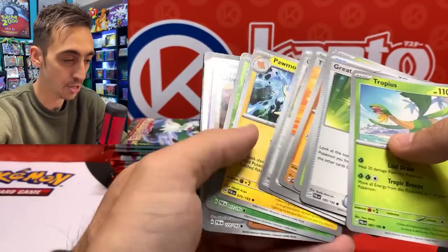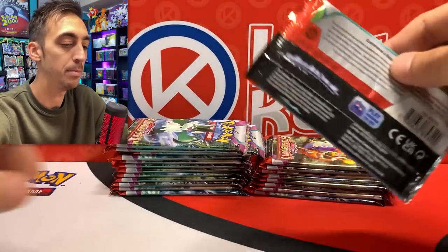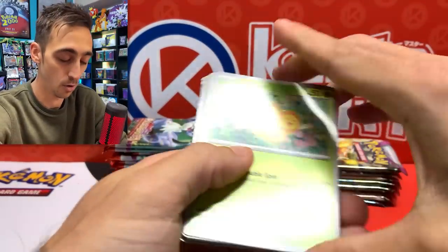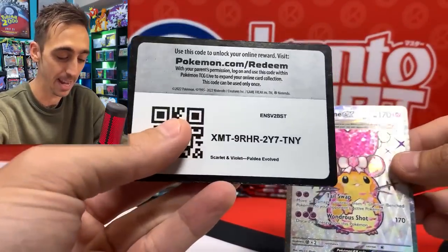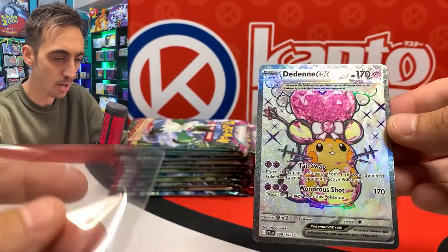Two to three more illustration rares and nothing in this one. Two to three more illustration rares and maybe four or five EXs total, one alt art illustration rare, and one gold. And I'd really like that gold to be the gold Skeletor. Another Dedene EX full art — bam! Here's the code for you. Already pulled this one, but I'll drop it into the sleeve.